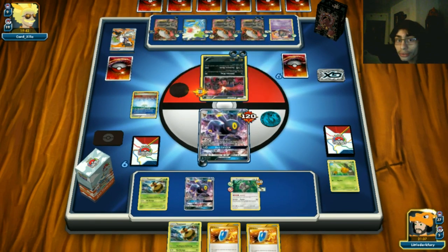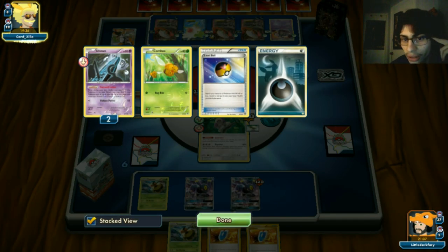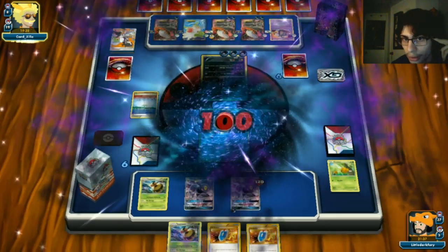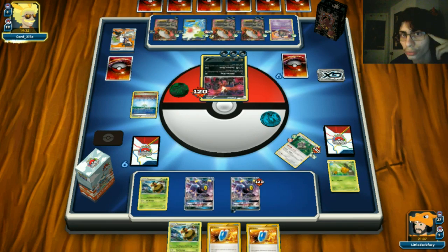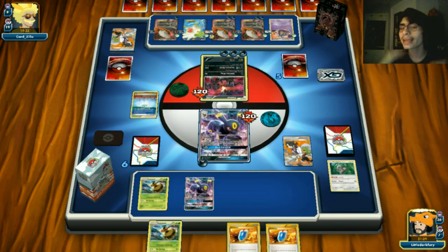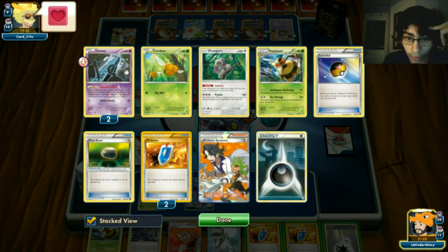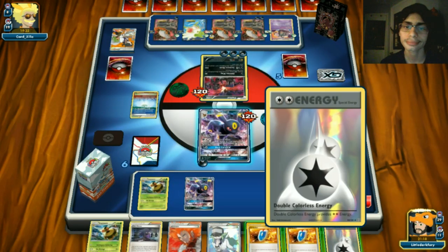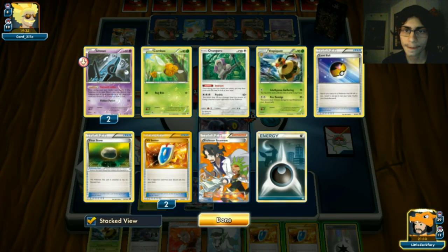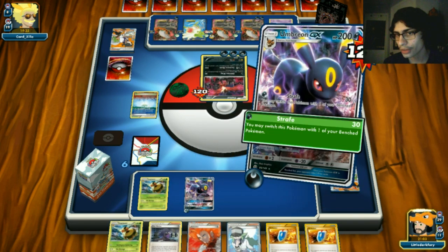We can't do anything - we Strafe into Orangaru but that's all we have. We're basically getting run over and I wouldn't be surprised if my opponent Lysandres my Umbreon this turn. Just a Dark Blade - okay, we can take that thing out, already removed three energies. But it isn't helping. Come on topdeck gods.